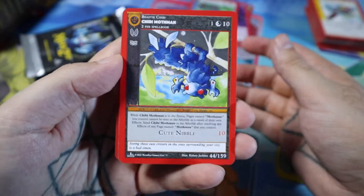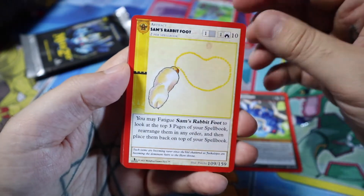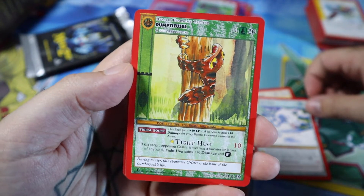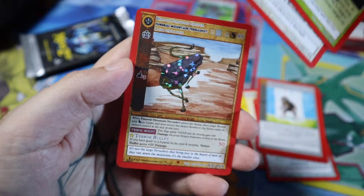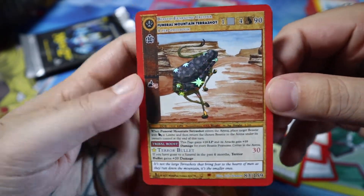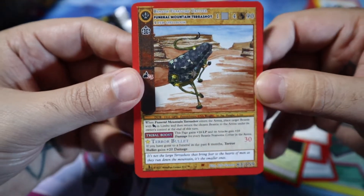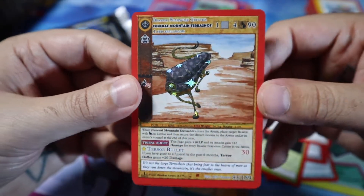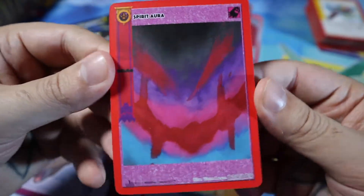Remember to like and subscribe if you like the content — I truly appreciate it. Last three packs: Chibi Mothman, Sam's Rabbit Foot, Snow Wassit, Rumpelfissle, power up blue, proton beam — and we have not seen this card yet — Retribution. We have the Funeral Mountain Terror Shot in the reverse holo. Whoa, it is thundering outside of my house — that was pretty loud. It knows we're opening up MetaZoo and we're having a really spooky time over here.